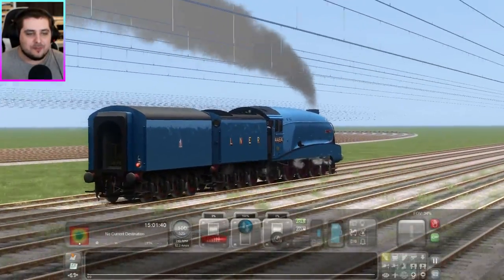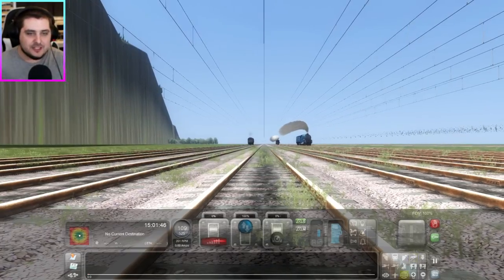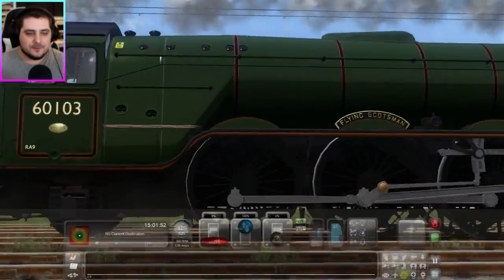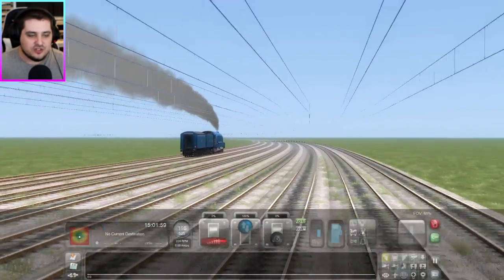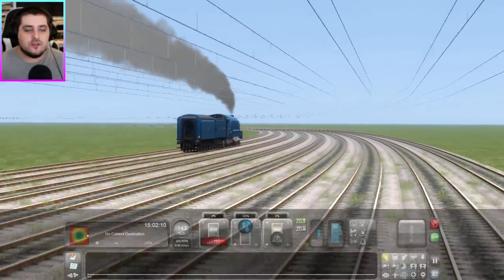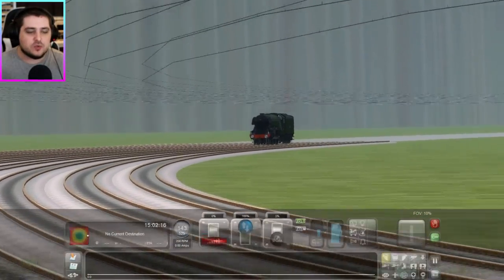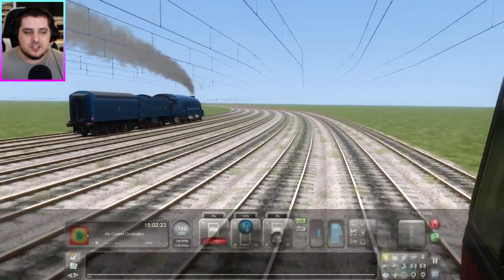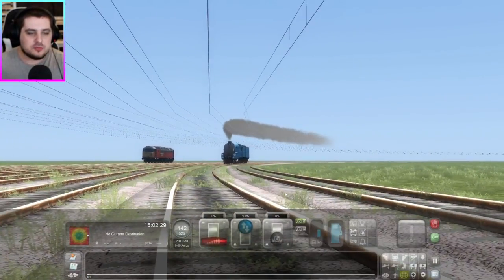Bitten, you're not getting away that easy! A Class A4 with two tenders, especially at speed, and especially one as good as Bitten — that is beautiful. How's Scotsman doing? I think Scotsman is starting to slow just a little bit. Bitten's doing over 116 miles per hour. Bitten has actually beaten her real-life record. But where's Flying Scotsman? Now Flying Scotsman is starting to fall behind quite a bit. There she is, going around the corner at an alarming 142 miles per hour. Look at the speed of this thing!